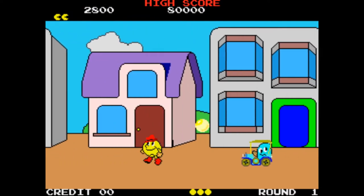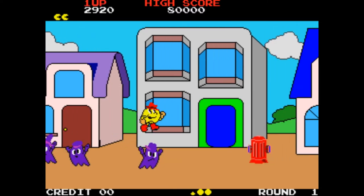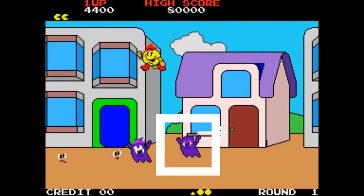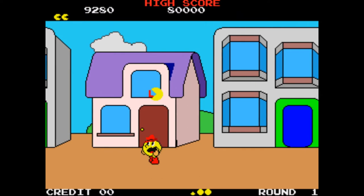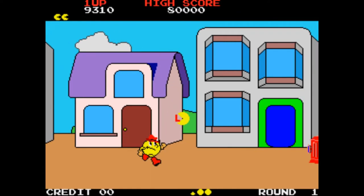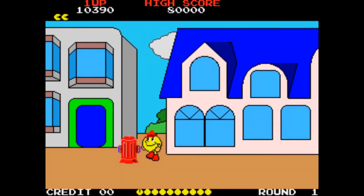Now remember that ghost from the beginning, that purple one? We want to eat that ghost last. So I'm going to jump over it, leaving him there, eat the other ghosts and then come back for him. That means we get a timer boost on screen — bonus points for any remaining time on the clock and the timer resets.